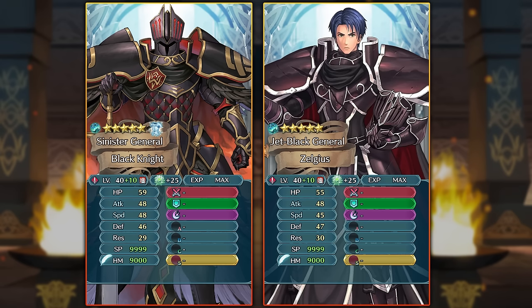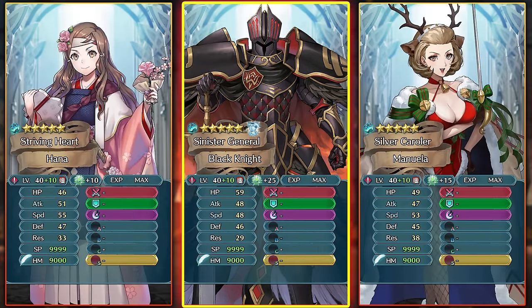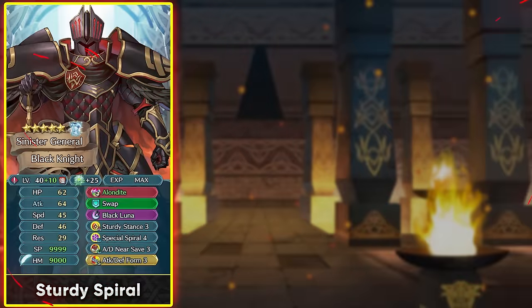Comparing him to the other fast sword armors, he's not going to be all that fast — comparing him to Valentine Hanna and Winter Manuela, who came before her, even she is faster than him. So you're going to be needing all of the Dragon Flowers and all of these stats if you're going to be speed stacking on him, and even then he's going to be functioning as a near save unit.